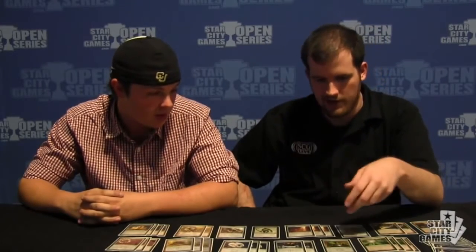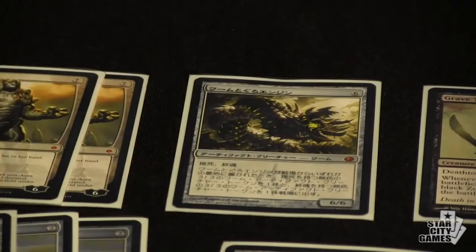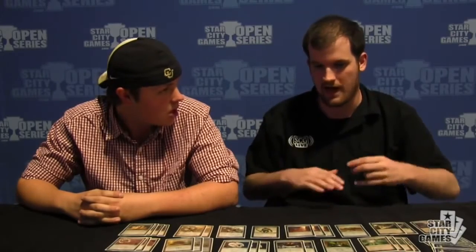One of the more unique interactions we saw come up — we saw a couple, actually. One of the ones I wanted to point out was Mimic Vat with a Wurmcoil engine, where you were able to keep your opponent from cloning the Wurmcoil engine with your sacrifice outlets. Really cool — obviously it nets you tokens, so that's already good. But just knowing how to keep your opponent from being able to successfully clone one of your best clone targets.